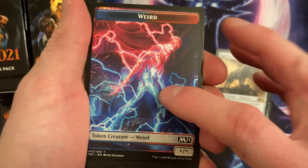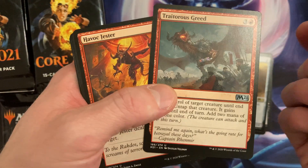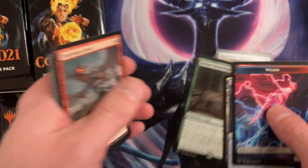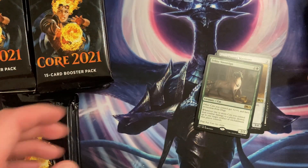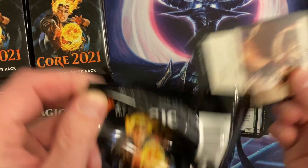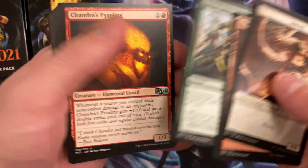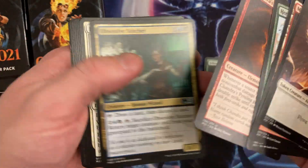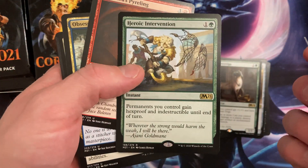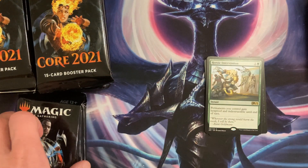Oh nice, I forget that one. There's that dog and animal one — some feline thing, I don't know. We get a common land out of this one. Oh, a green legendary — quickly, look at that, we got the prime. Heroic Intervention! I remember that — it's just for two mana though, that's crazy. It's not even just creatures, it affects all permanents.